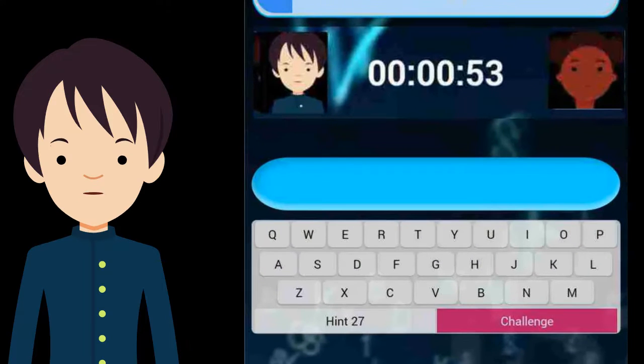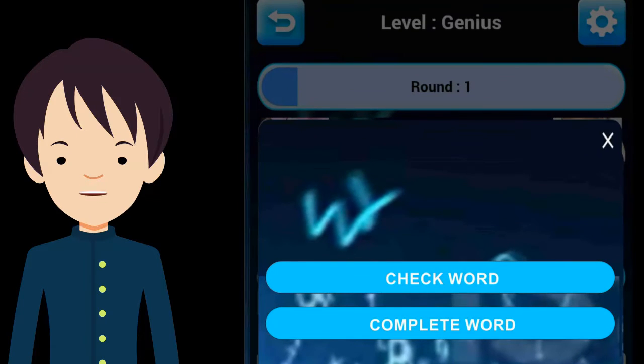When playing with friends, you keep playing letters until one of you thinks that a complete word has been made, or a letter has been placed making it impossible to make a word. In order to challenge, you must tap on the challenge bar at the bottom of the screen. Then the challenge screen will appear.